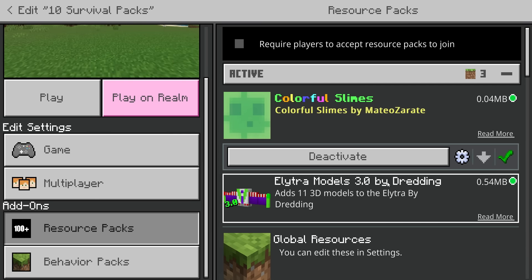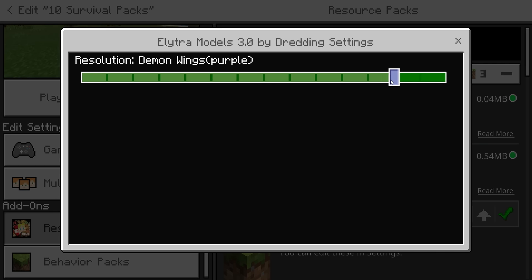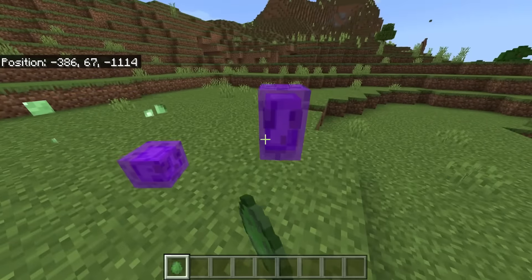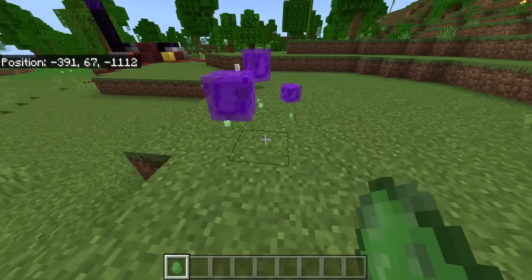The next one is called elytra models by dreading, and this gives you so many different options to change your elytra. I like the bee ones so we're going to have bee wings. When it comes to slimes you can just change them on the day depending on what color you fancy.